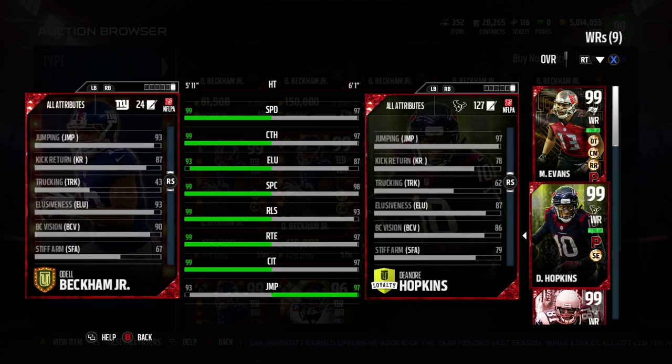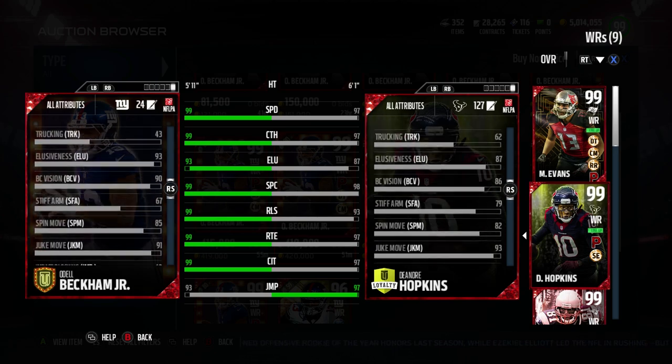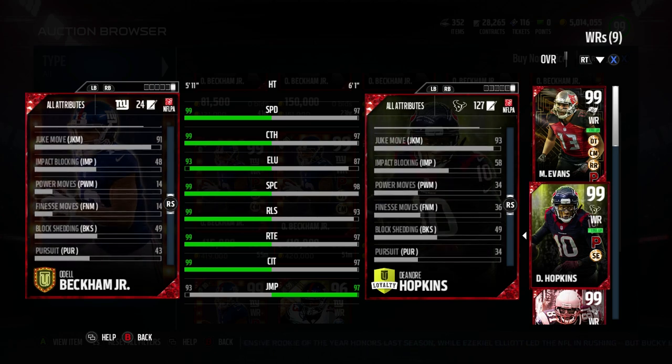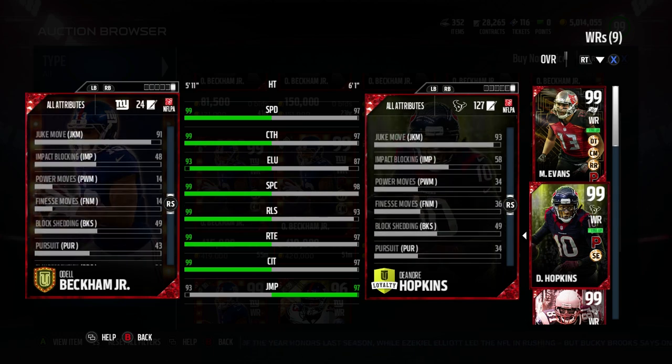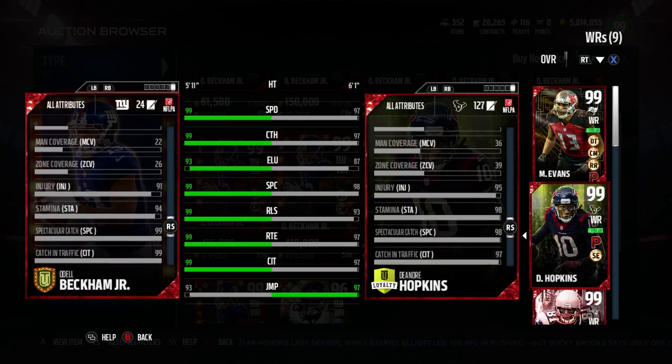Looking through it all, jump is only a 93 and he's 5'11 — those are the biggest issues with the card. But he has a looseness of 93, so he's better at moving away and shedding tackles, kind of like the Dez I talked about in his review. Juke and all that goodness.